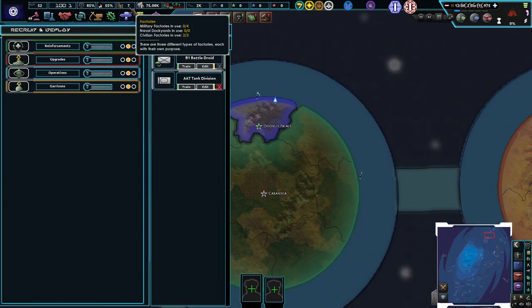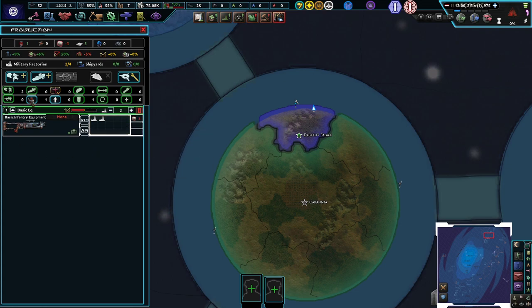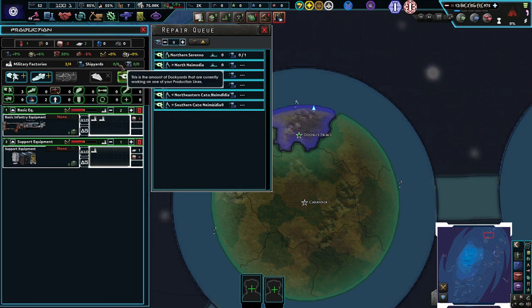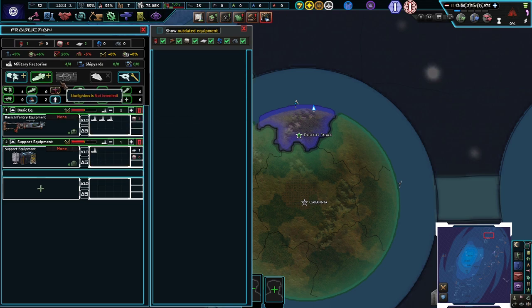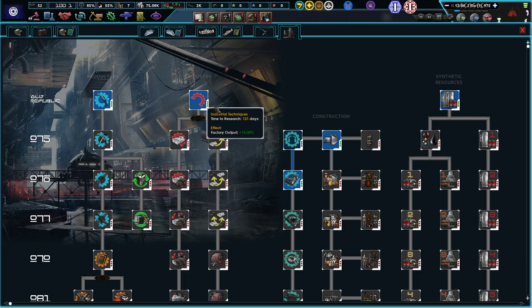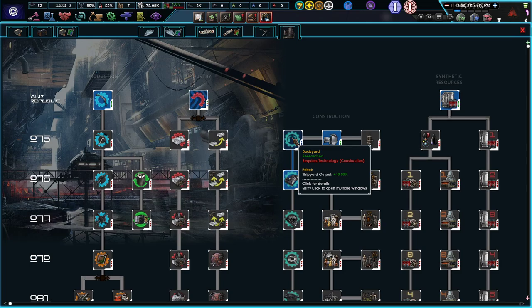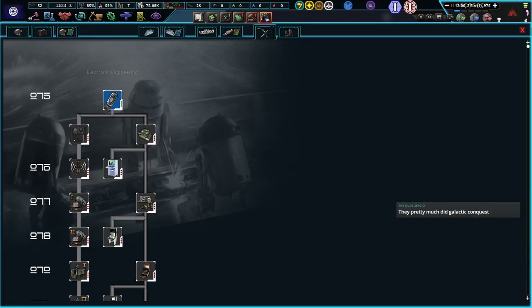We have some factories — seven, two, four, zero, and three. Let's build up our basic infantry equipment — two on you, build one support equipment. We have no dockyards, so we should probably build one here so we can actually get planes or ships. We have no aircraft either. Let's start with our basic industry tech: cap factory output. We require construction first, so we'll go for that, then cap, then research speed.